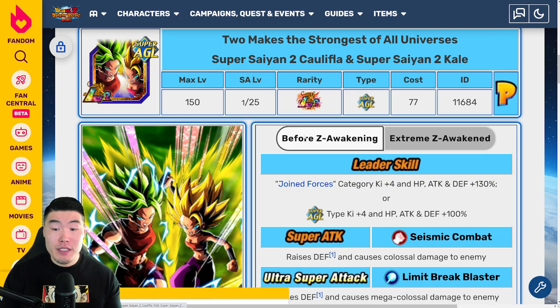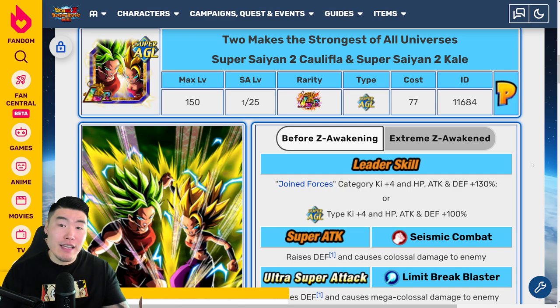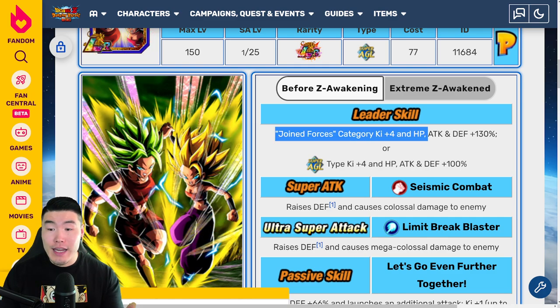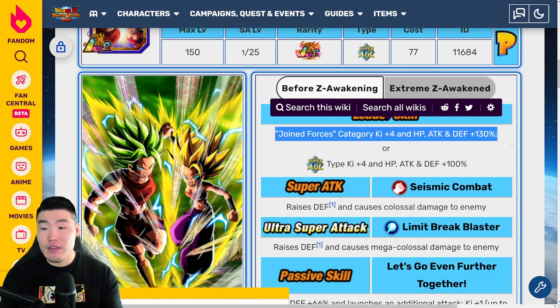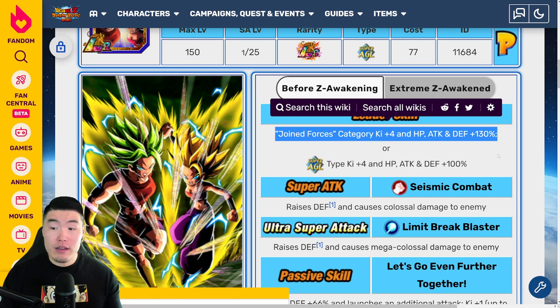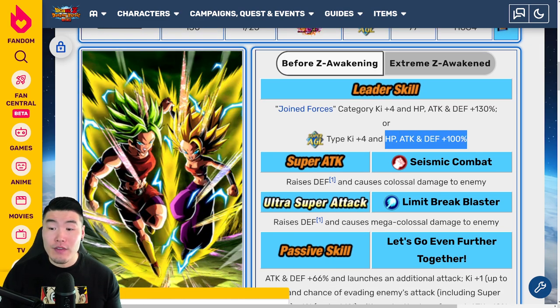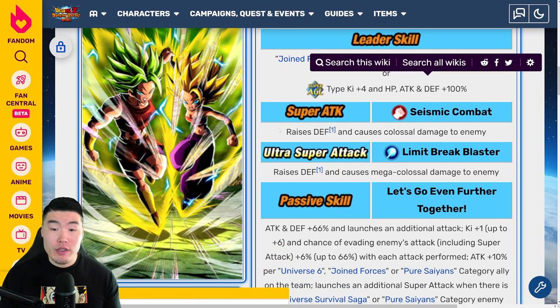For comparison purposes, we'll start with the pre-EZA details. Their leader skill, without the Extreme Z Awakening, is Joined Forces category Ki+4, HP attack and defense plus 130%, or Super AGL types Ki+4, HP attack and defense plus 100%. And their 12-Ki super attack raises defense and causes colossal damage.